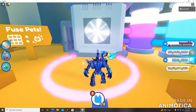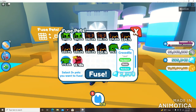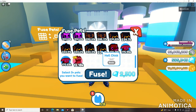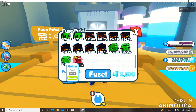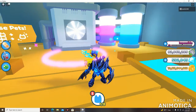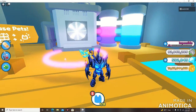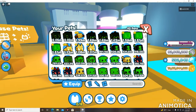It looks like we got something bad — we got ourselves a rainbow crocodile. So that was a bad fusion: we took three hell chicks which were all in the range of 200k plus and we managed to get something below 200k plus. Now we're going to take the three rainbows down here and fuse those to see what we get — and we got ourselves a golden reaper. So that ended up being a good fusion right there.